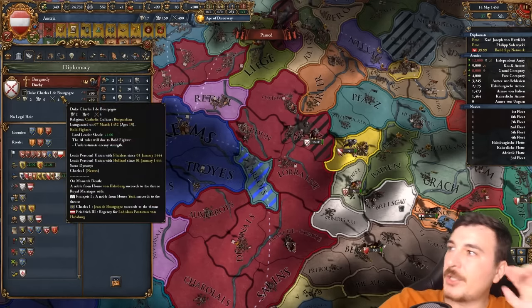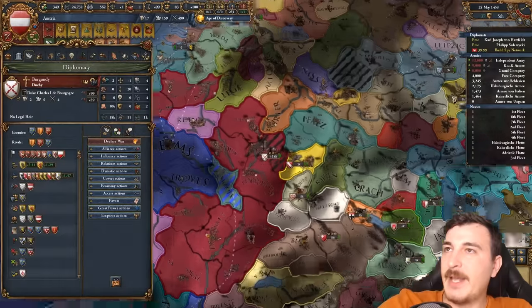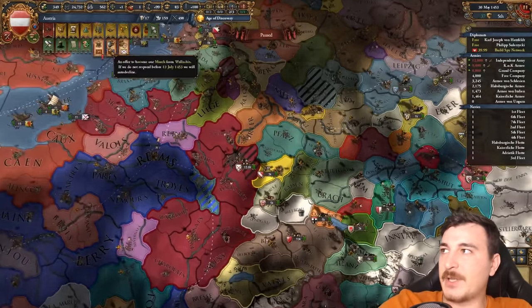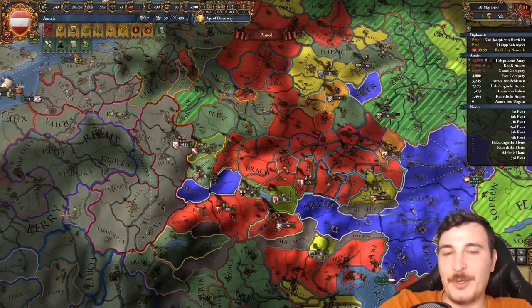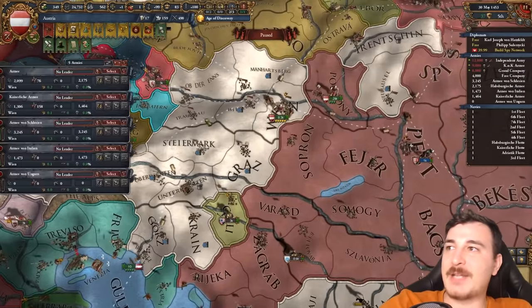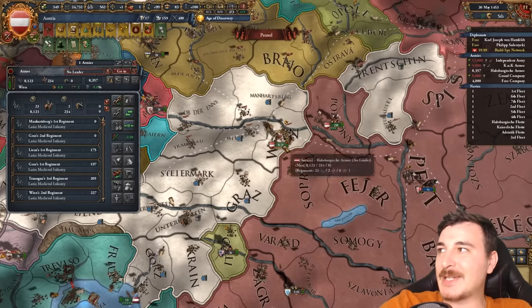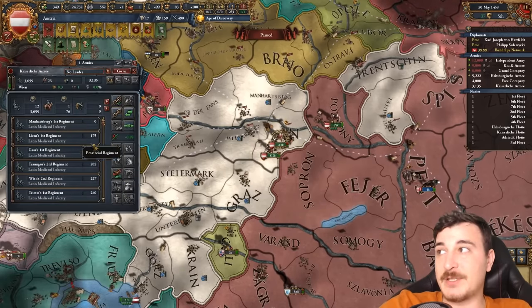Come on Carlito, you need to die so we can trigger the Burgundian inheritance. I restarted the game and instead of nations leaving, we got Memmingen joining the coalition. I guess the game is trying to tell me I need to build more units, or at least make sure these units are reinforced enough.